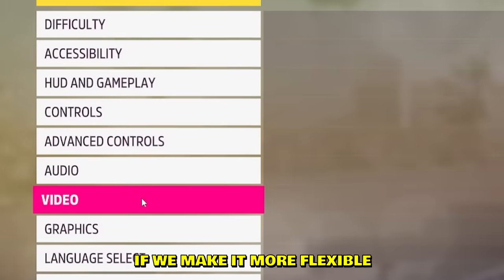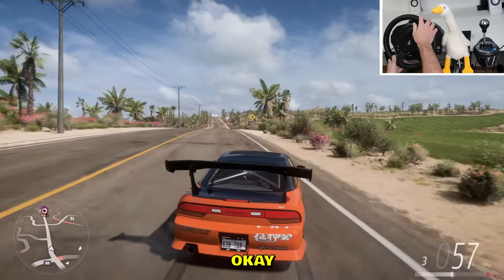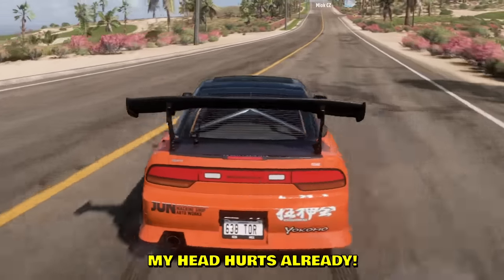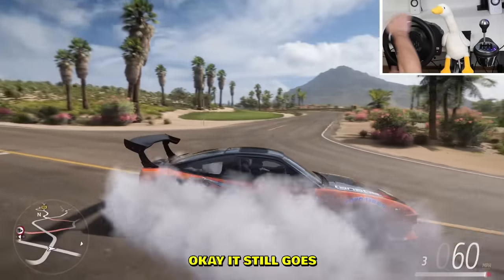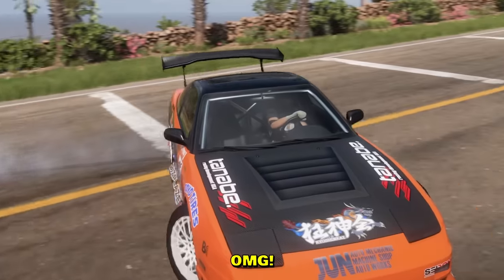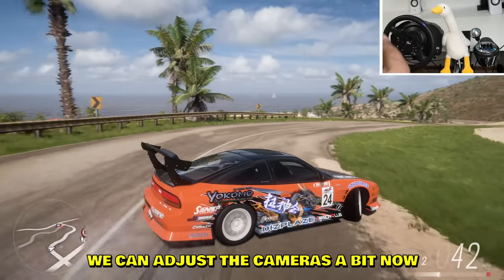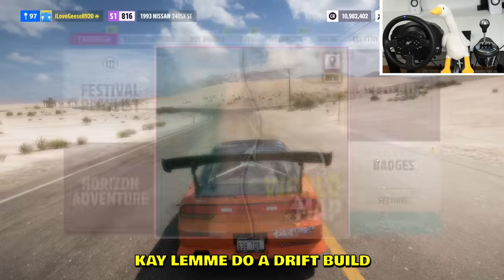Maybe if we make it more flexible — everything on drift cam is 100. Oh it's so weird, oh god, my head hurts already. I tried to do a 360 and it still goes. This is gonna be a pain but still better than nothing, right? We can adjust the cameras a bit now. Okay let me do a drift build — a RNG drift build.